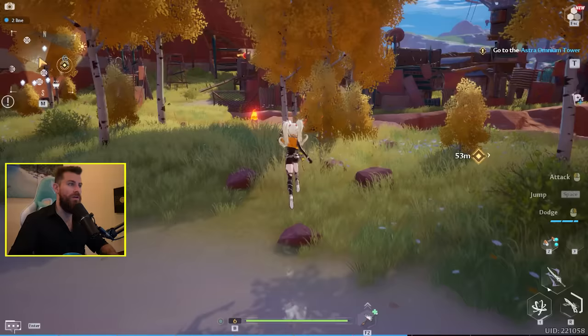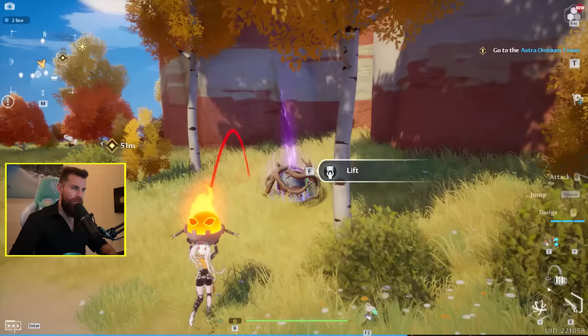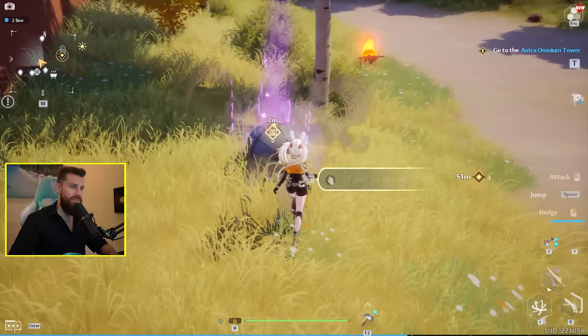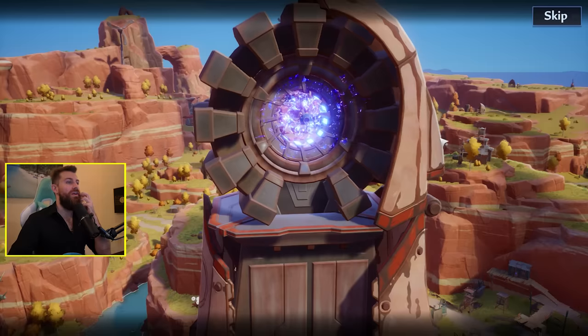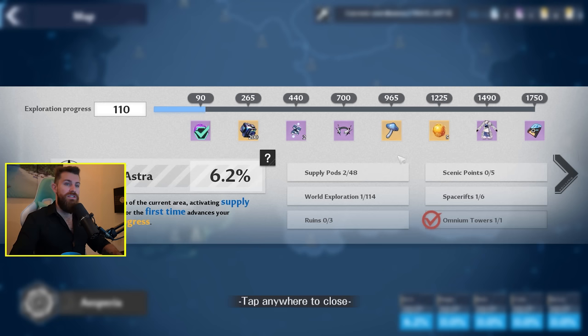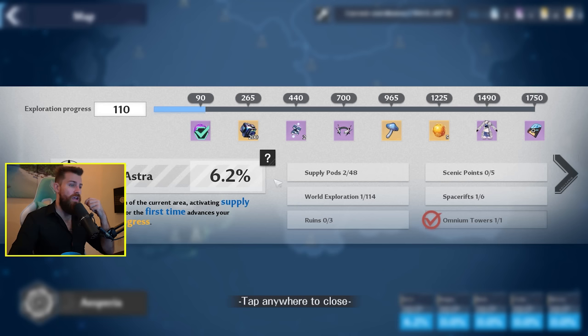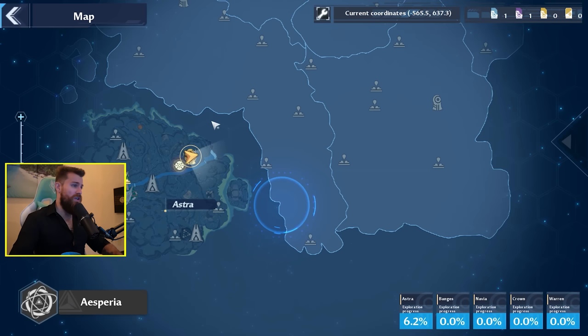A thorn vine - need to set it on fire. Found a convenient fire, picked it up, threw it over and set fire to the thorns to open the chest. After many distractions I finally made it to my objective. This is what I think is the map of the entire game - seems big. It seems like a really good game for completionists. In this one zone, Astra, there's 48 different supply pods, 5 scenic points, 6 space rifts, 114 world exploration markers, and 3 ruins. Each of these maps is going to be absolutely littered with distractions and things to explore.